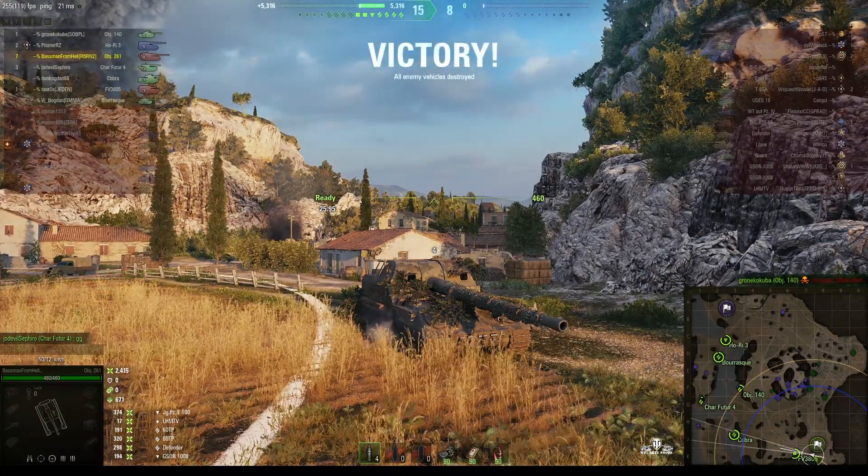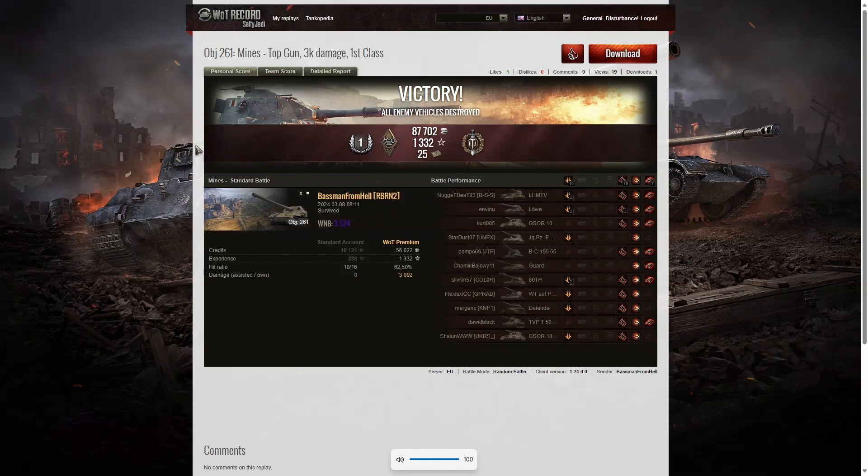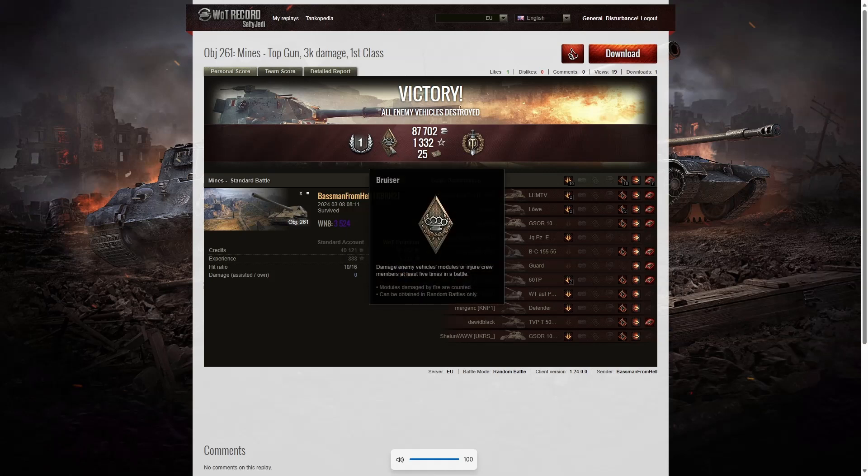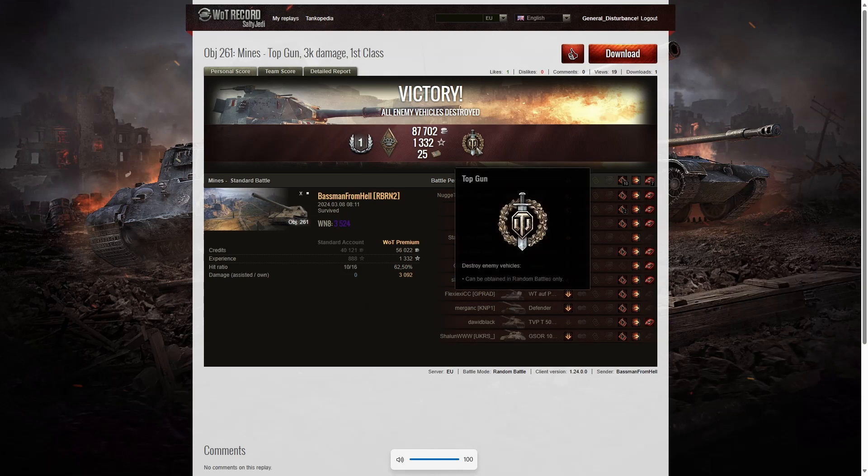Here are the end-of-battle results — a brilliant game by the Bassman from Hell in the Object 261. He managed to get a first-class tanker; I thought it was going to be an ace but not quite. He also got a Bruiser medal for getting at least five critical hits — in fact he got ten — and a top gun for getting at least six kills; in fact he got seven, one short of getting a Radley Walters but definitely over one-third of the enemy team.